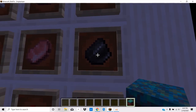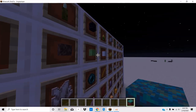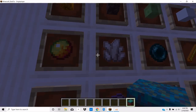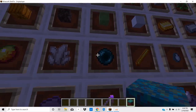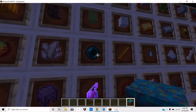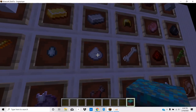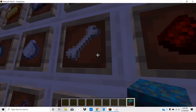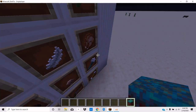You have your flint from piglins, magma farms, spore farms, ender pearls, blaze farm, ghast farm, witch farm, skeletons, and bamboo farm.